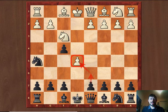And if they play e5 instead, we can bring the knight to h5, where it does a good job of defending this pawn.